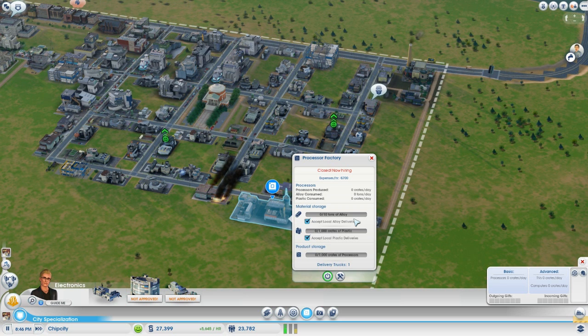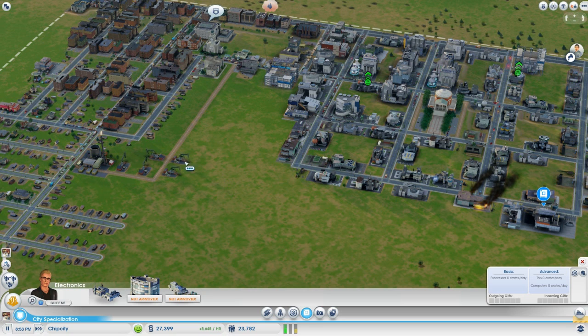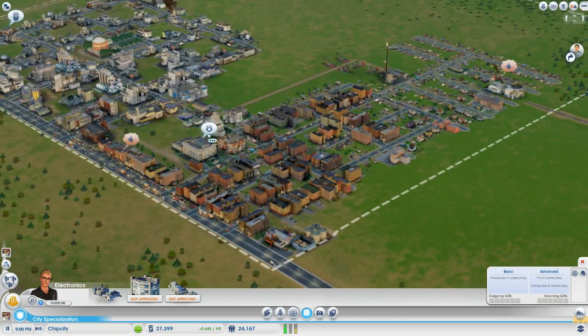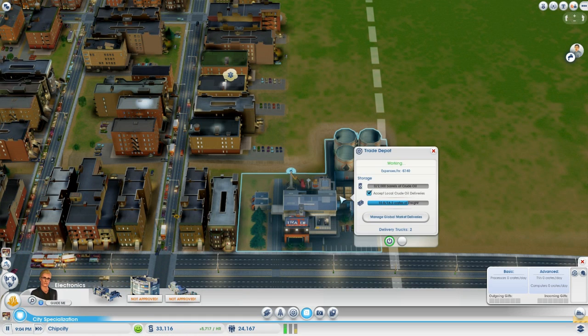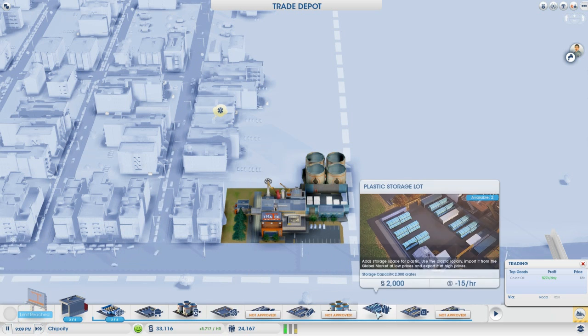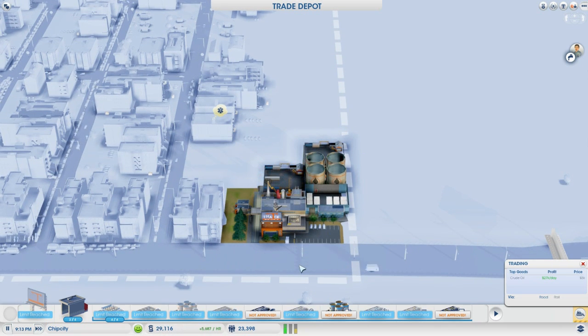Now we open the processor factory and from the pop-up box you can see it requires two types of materials: alloy and plastic. Alloy is made from metal, which is mined up by your ore, and plastic is made from oil refined at an oil refinery factory. We don't have either of those buildings unfortunately, although you can make your own — that's why I have this oil well going. Hopefully eventually we'll have the money to get an oil refinery and make our own plastic, but for now we'll just have to get it from the global market. I have already placed a trade depot over here. It's holding our spare oil, but now we can add a few more modules. We need three types of resources for this trade depot — we need the plastic and the alloy.